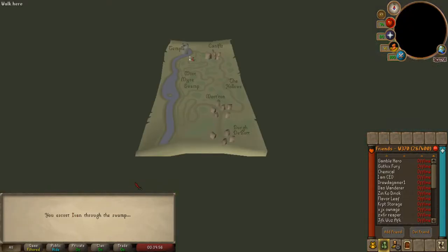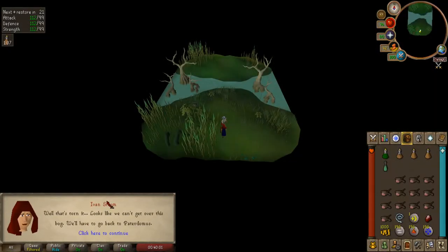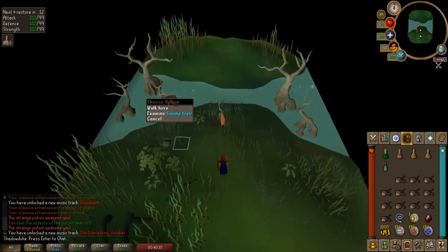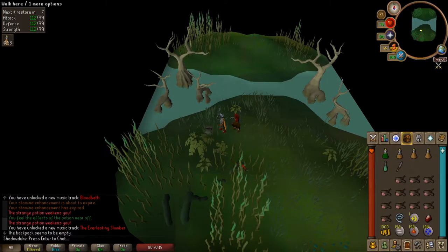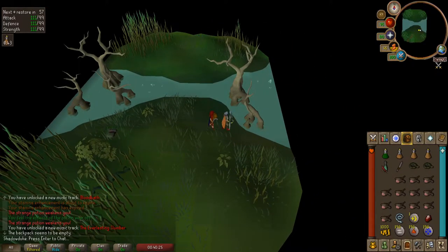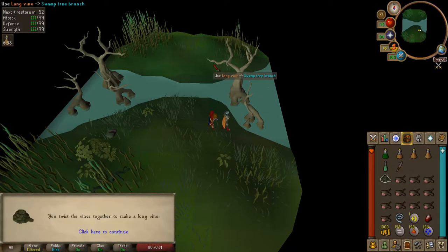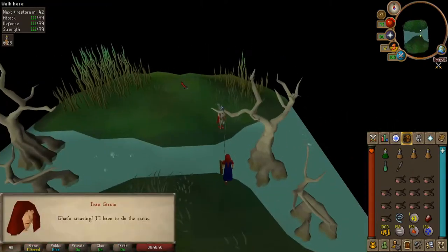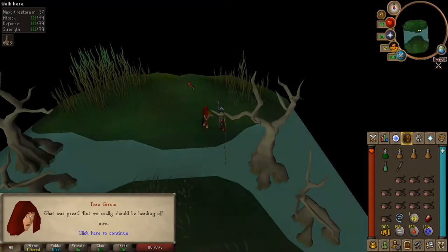In temple trekking you're going to want to make sure that Ivan stays alive. You can do so by killing the monsters that are attacking him as well as feeding him if necessary. For the first part of the trek, use your knife on the tree to cut vines from it. You'll need three of them. Once you have all three vines, put them together to create a rope, use the rope on the tree and swing across, then continue the trek.